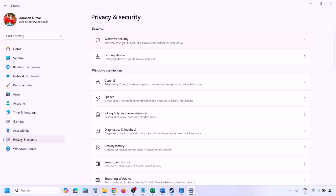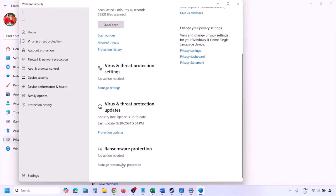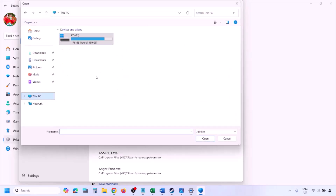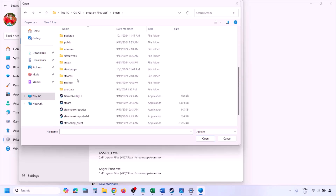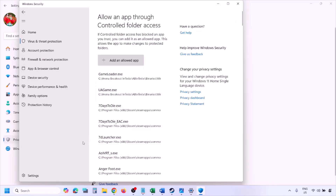In Windows 11 go to Privacy and Security; in Windows 10 click Update and Security, then Windows Security. Click on Virus and Threat Protection, scroll down and click Manage Ransomware Protection, then click Allow an App Through Controlled Folder Access and click Yes to allow. Click Add an Allowed App, then Browse All Apps. Navigate to the game installation folder — open Program Files (x86), open the Steam folder, then SteamApps, then Common, then the game folder — and select the game exe file. Click Open and once the game is added, launch and check.